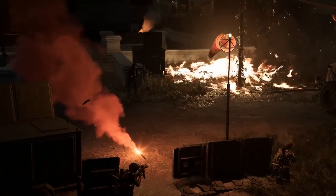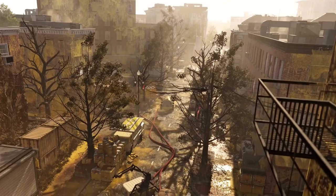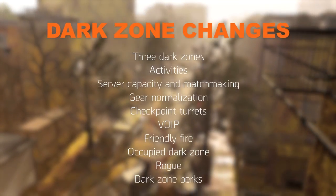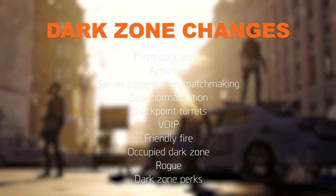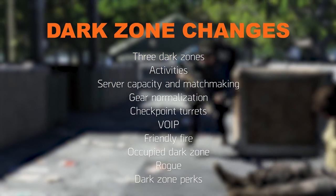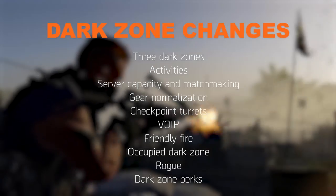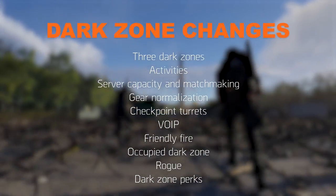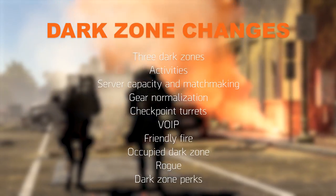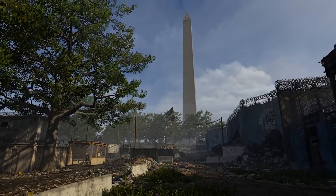The rules have changed. Washington DC will have a new and revamped Dark Zone, or should I say Dark Zones. Features like server capacity, gear normalization, checkpoint turrets and VoIP have been changed to counter problems from the first game. There are also new rogue mechanics and a Dark Zone perk system allowing you to PvP in a different way. Enter the Thieves Den for awesome loot and receive amazing rewards for going on a manhunt. Let's see what changes the developers made and how it affects the game.